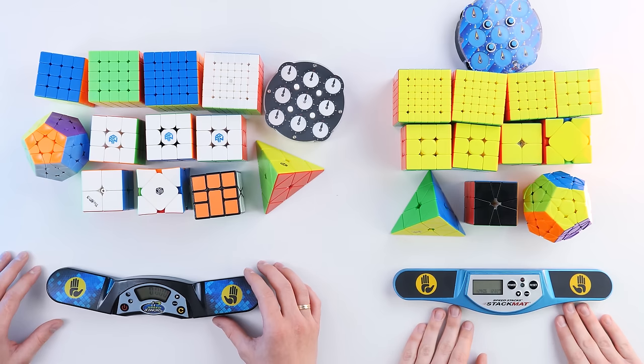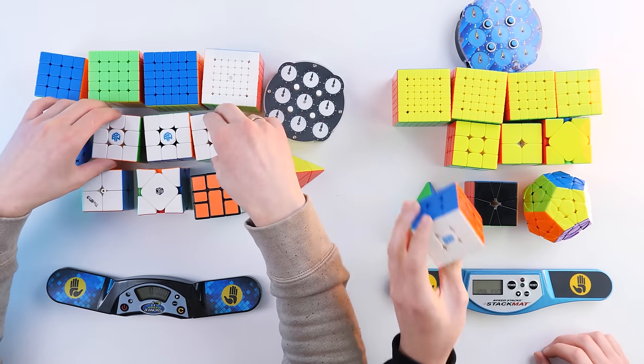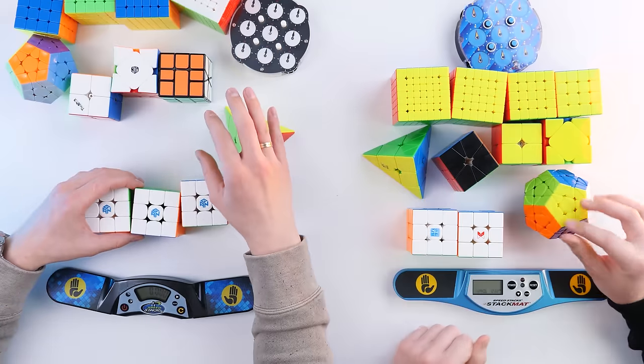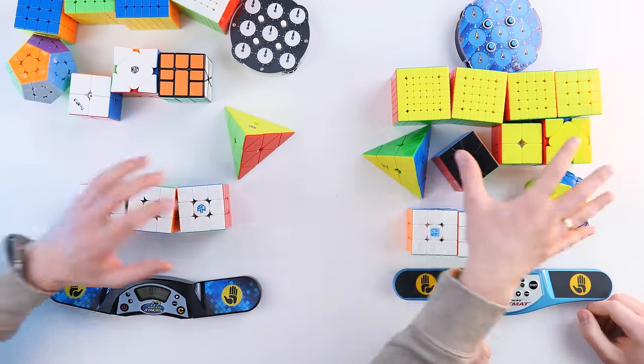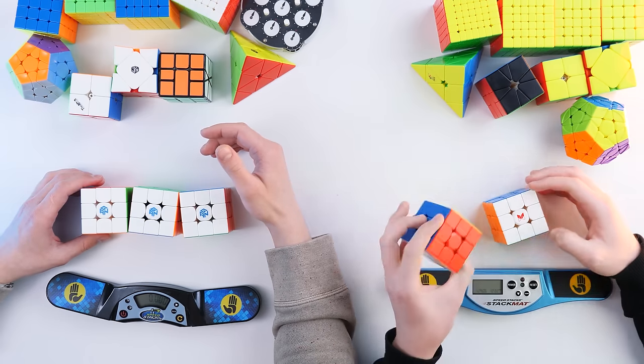Let's start with the most popular event: 3x3. We have a few 3x3 cubes — I have 3 and you have 2. Why do you need 2? I solve this one with two hands as the main one, and the other one is for solving with one hand. There's an event for solving a Rubik's cube with one hand, and for that Ihar has another cube.